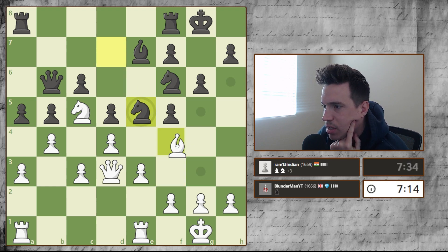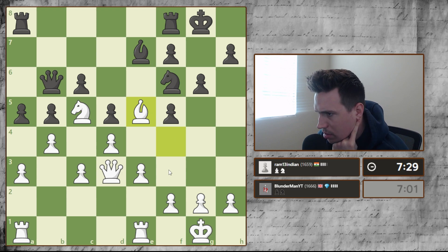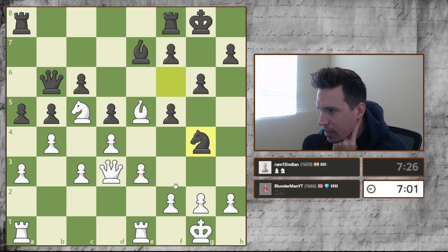There hasn't been a single piece traded so far. I'm going to take with bishop — this is the first capture in the entire game. If I take with pawn then he wins a pawn, so I'm going to take with bishop. Now I think his position is going to start crumbling because we're going to push the f-pawn and e-pawn, and if he takes we take and things start looking pretty good.